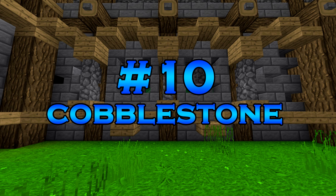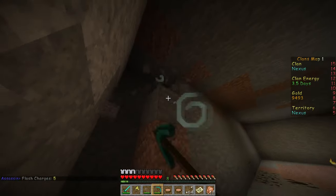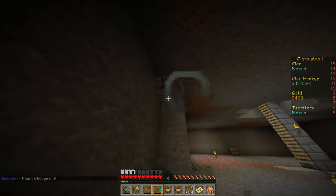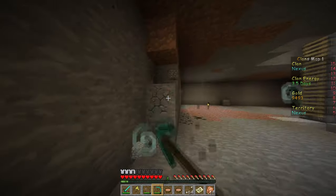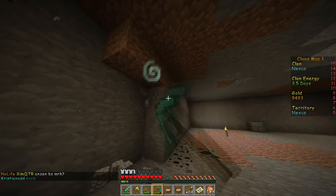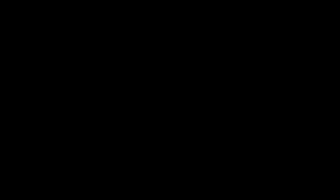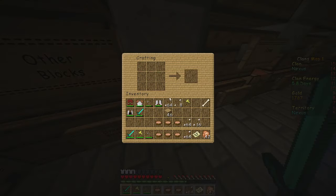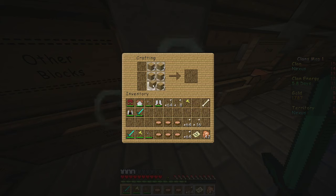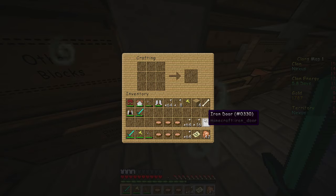Tip number 10 is to mine cobblestone. Cobblestone is probably the most valuable block in Clans because it is really easy to get and worth 20 gold per block. That's a big amount for such a common block you can find literally everywhere underground. So if you are ever bored and poor, just go mine cobblestone and you can make an insane amount of money. Tip number 11: if you want to craft a wooden door in Clans, it will automatically turn into an iron door. So if you are ever running low on iron, just use wood and you can easily get an iron door.